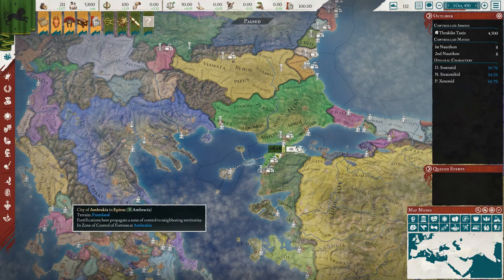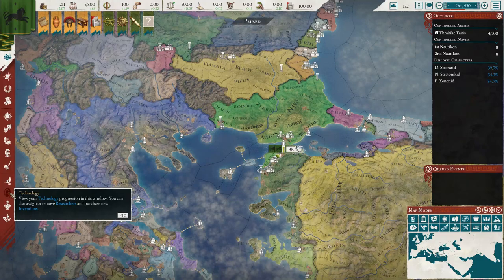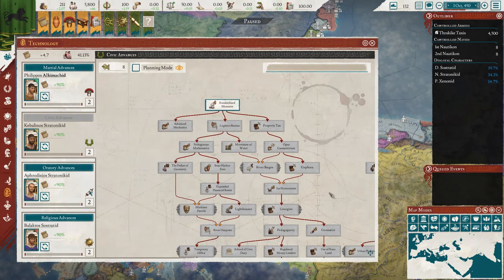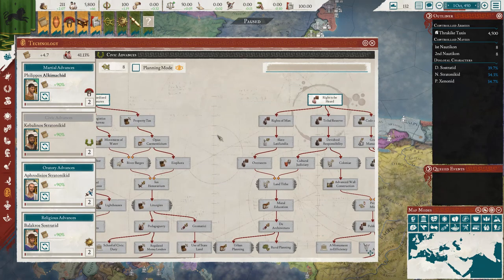There are also new cultural events for a number of cultures. Going to the technology screen, there are new cultural advances for: Iberian, Celt-Iberian, Thracian, Dacian, Illyrian, West Levantine, Numidian, Egyptian, and Mesopotamian cultures. They are also working on more culture inventions to be added over time.